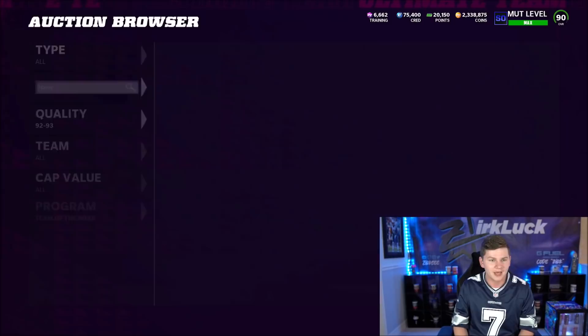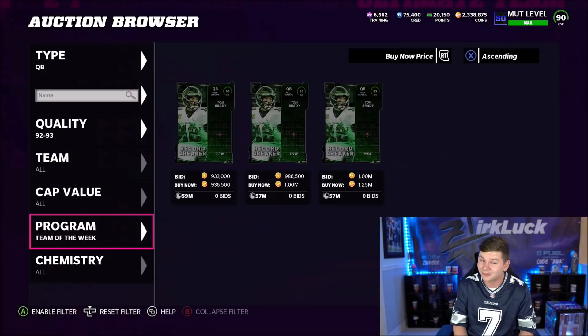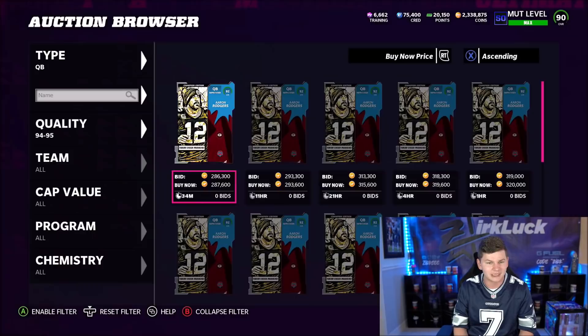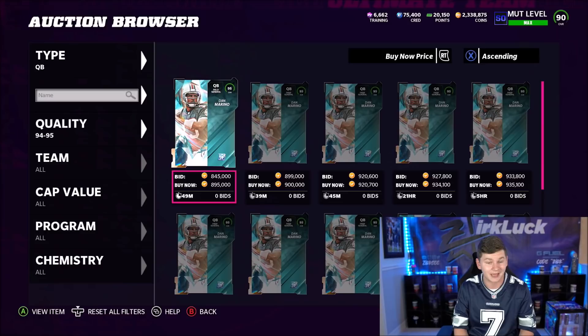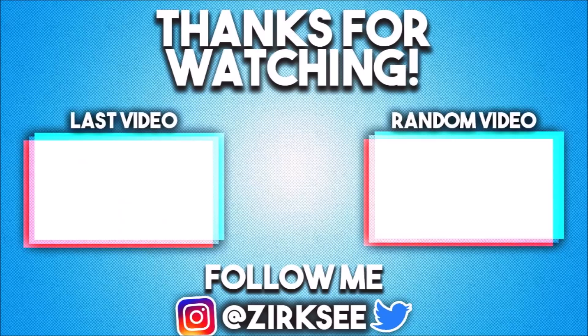I hope you guys enjoyed the video — if you did, make sure you drop a like and hit that sub button down below. You can see Brady's already going beneath a million coins, currently sitting at 936K. If we take a look at Dan Marino, he's actually under 900K now. Brady should definitely be beneath Dan Marino since Dan is the better card — so if Marino's at 900K, Brady's probably around 700K. We'll see how the market settles. See you guys next time.